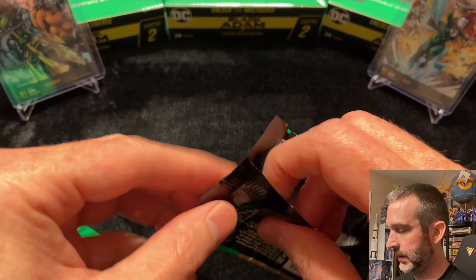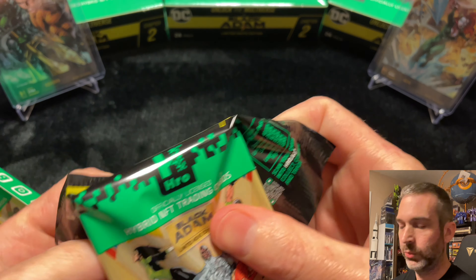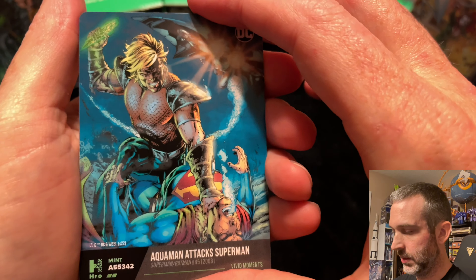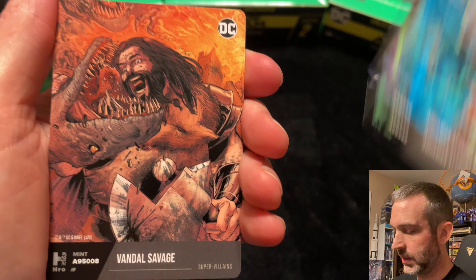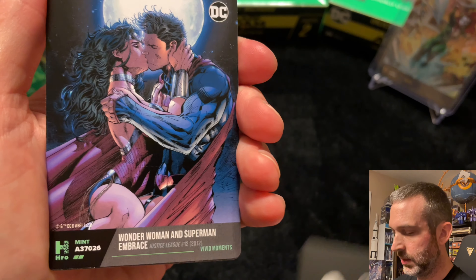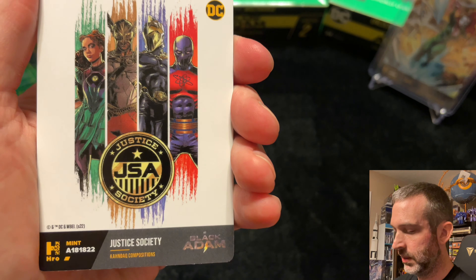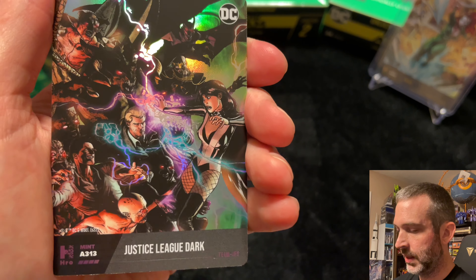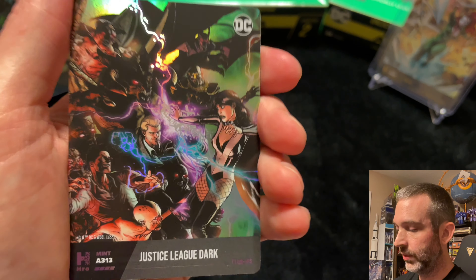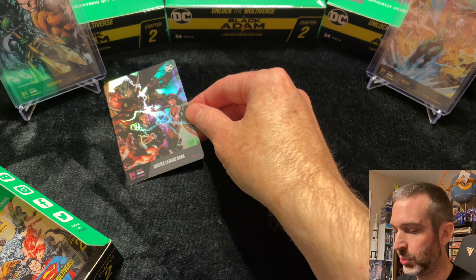On to pack number three. As always, we are looking for mythics and low mint numbers. Uncommon. Uncommon, common. Common, superior. Uncommon. Uncommon. Common. Uncommon. And epic with a three-digit mint — A313. That is a great mint number on this one. We'll count that as a pull for this box.